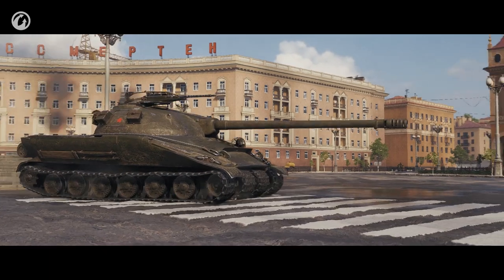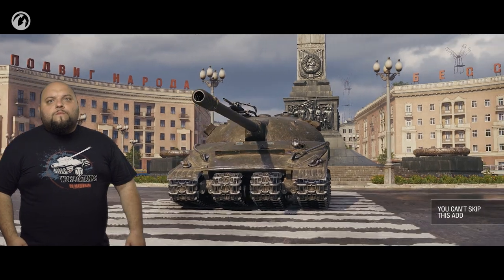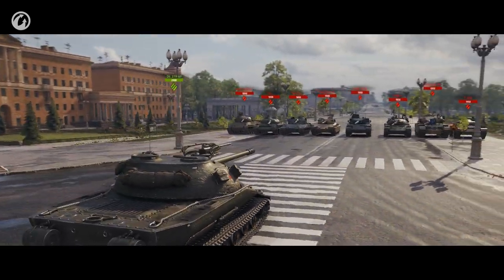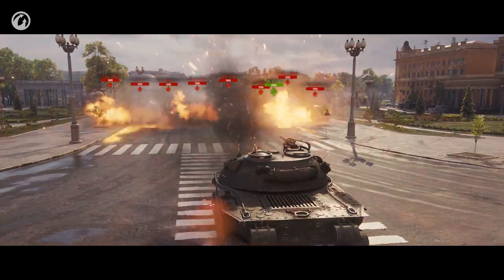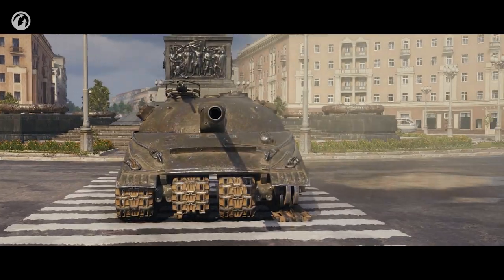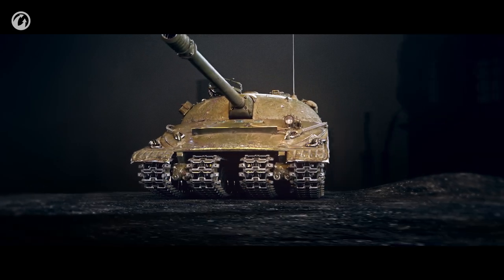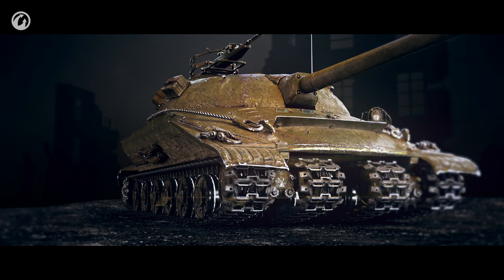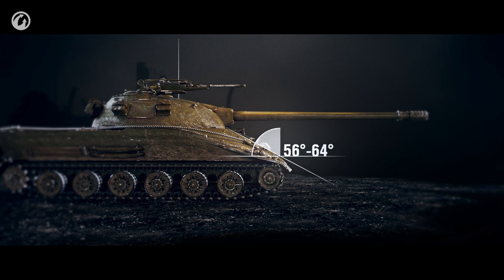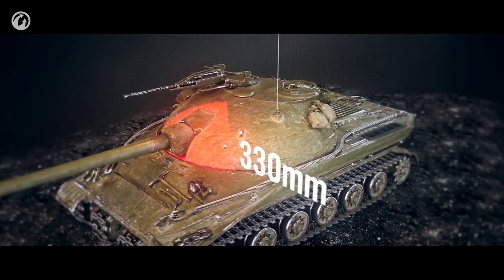But in addition to the exterior beauty, you need to know that those tracks also have a gameplay purpose. Let's try to find the lower glacis plate — it's missing. This is the reaction anyone who meets this tank in random battles will have. The most vulnerable and inviting part is now missing. Surely other spots to penetrate are still there. But here's the catch — you can't penetrate the Object through its tracks; there's nothing behind them. The upper glacis plate is well sloped. And meet the turret — it's Soviet. As a result, even the most dangerous guns in the game will only penetrate it half the time.